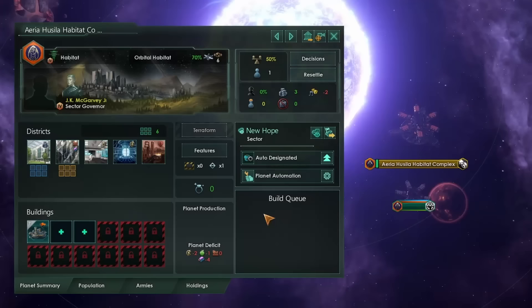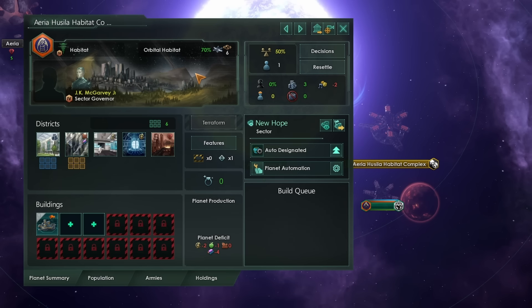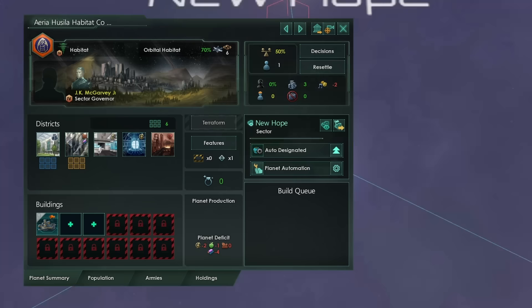Once you colonize your habitat, it is now a working colony — it is basically going to function like any other planet you have in the game. The main difference is that we can make it bigger. One of the main changes is that we can only build one of these habitat central complexes per system, so habitat spam is absolutely a thing of the past. We can only have one colonizable world in every system we control.